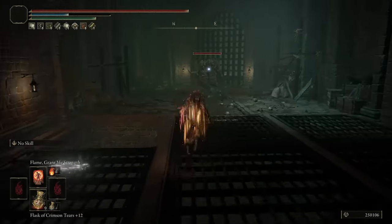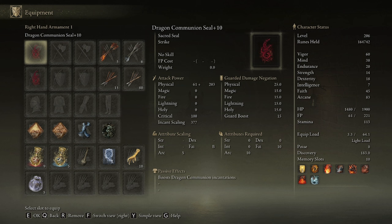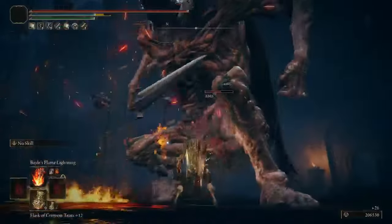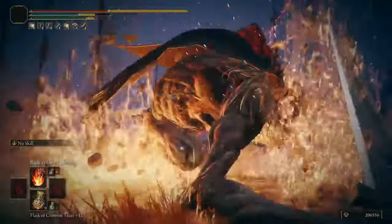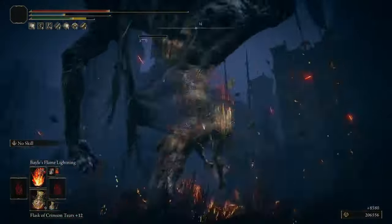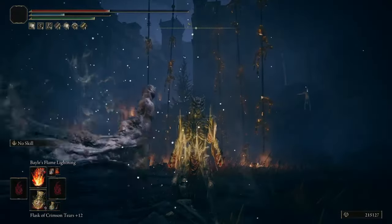Generally, the Talisman setup I use includes the Blue Dancer Charm, which never leaves my build since we're at the highest damage equip load tier with no armor — providing a 15% buff to all physical damage, which counts for Dragonmar, Dragonclar, Grail's Roar, the Rot Breaths, and even Bale's Flame Lightning. The Flox and Faithful Talismans buff all incantations regardless of damage element, so I like to use both. The last slot is situational — the Raw Medallion works great for buffing the breaths, Bale's Tyranny, and Grail's Roar, or you can use a damage negation Talisman like the Dragon Cursed Great Shield to help mitigate your low defenses without armor.